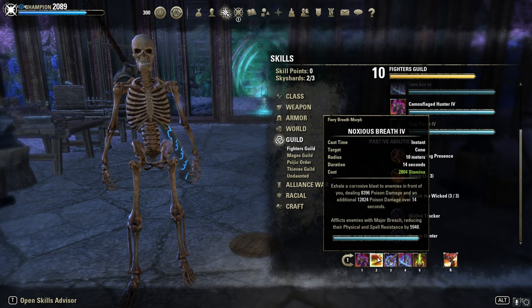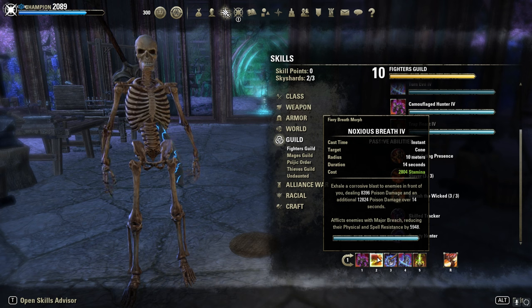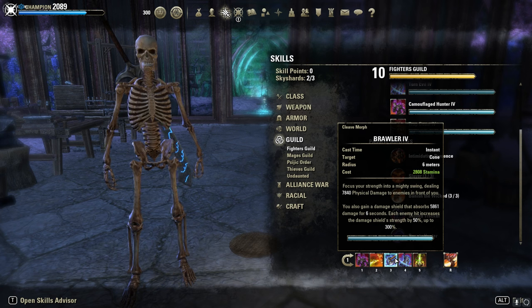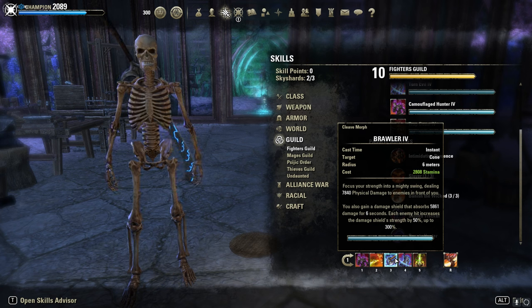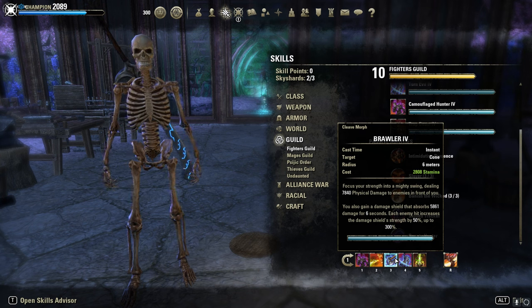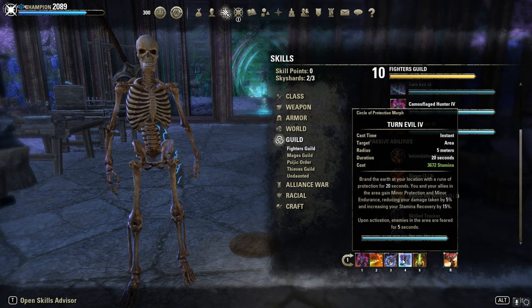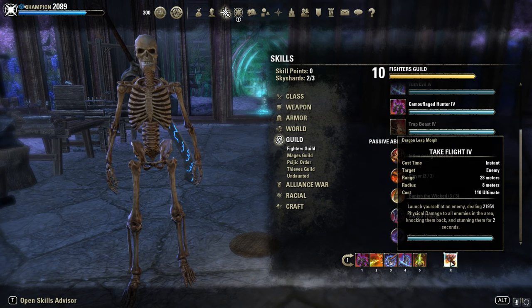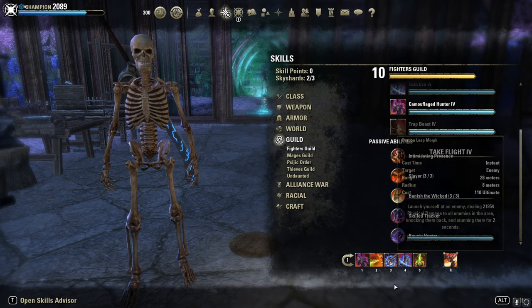Noxious Breath — I always spam it before I use Brawler to apply Plague Break. Then Brawler, the armor spammable. You can also use Claw, the other morph, but I prefer Brawler for the extra shield so I can go more aggressive in ulti dumps. Then Turn Evil, our AOE fear. Rally as a burst heal, and Take Flight as the ultimate.